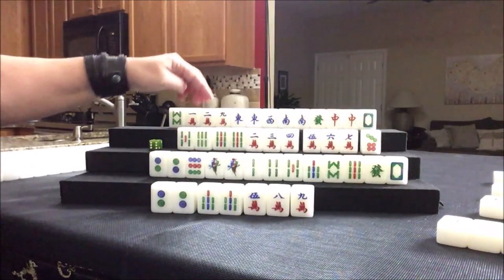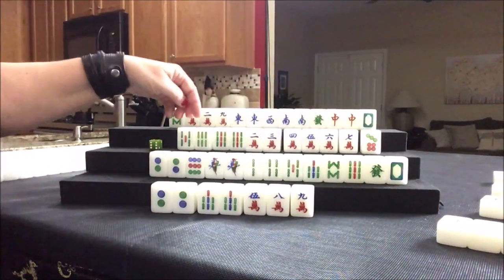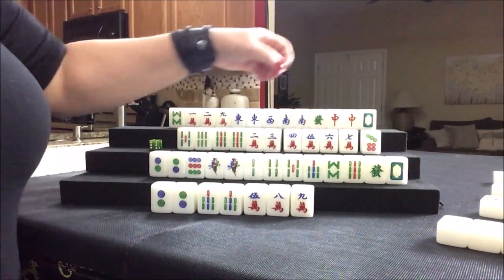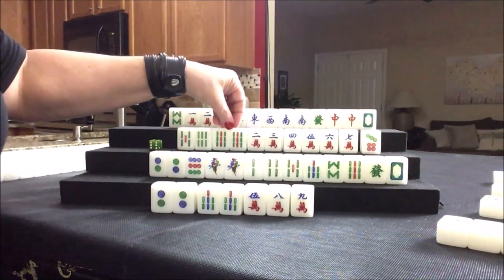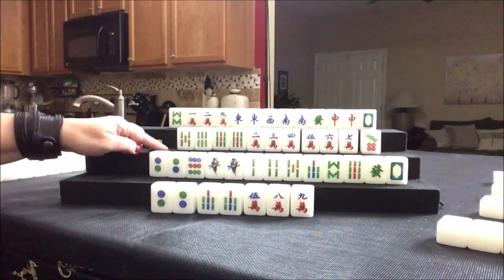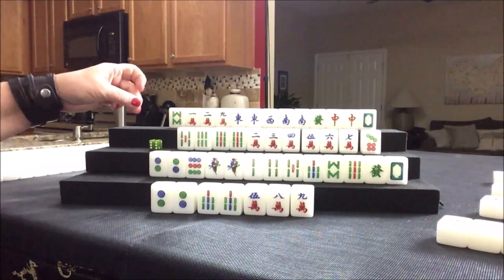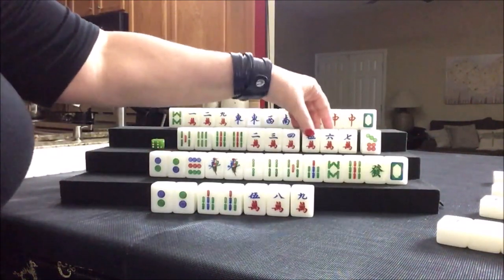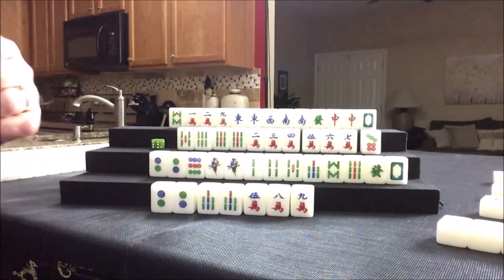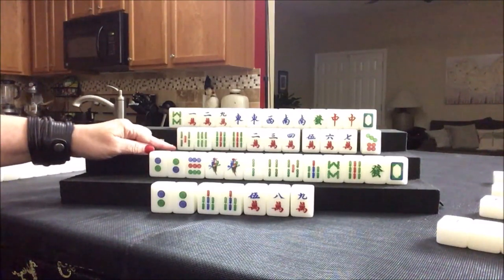Five, six, seven potential — we have a six, seven, eight right now. Maybe we should have kept that four — here's a potential four, five, six; four, five, six. Either way we don't need these. We have a pair here. Maybe what we could do is get rid of the nine and go for All Simples for another two points, though it would lengthen their effort.